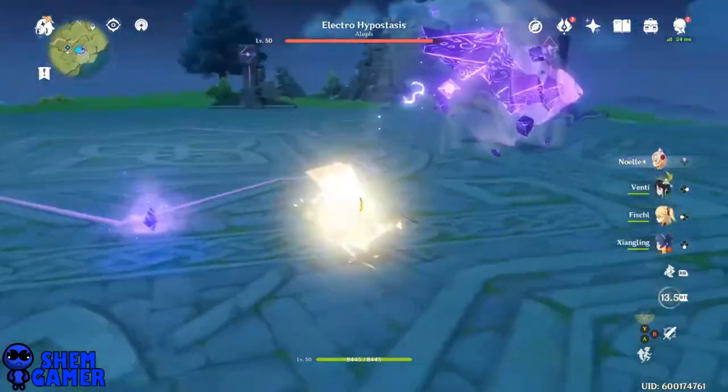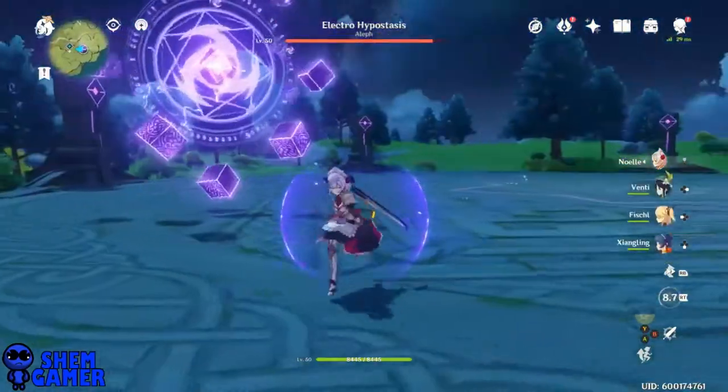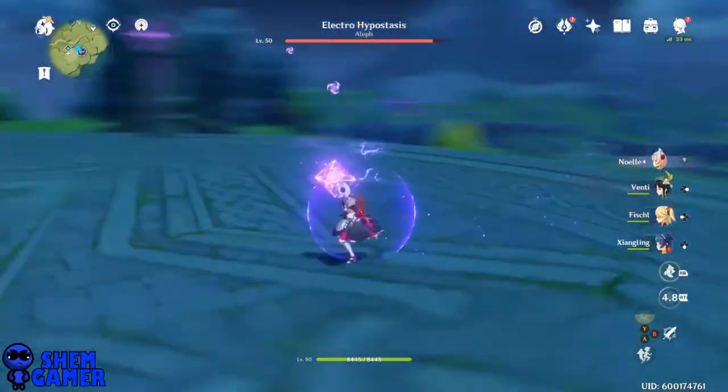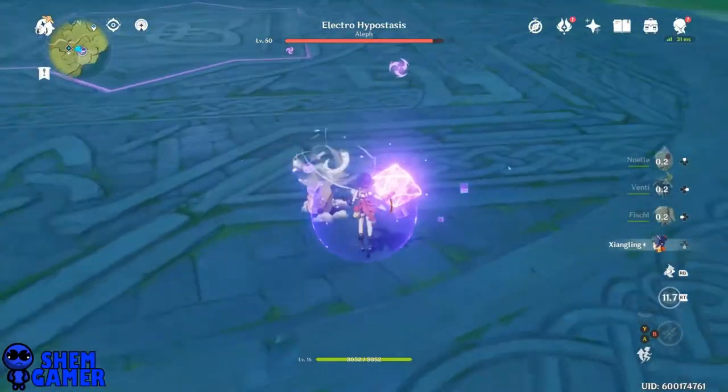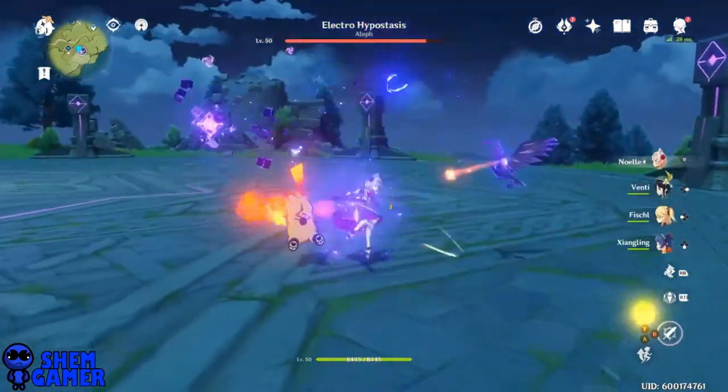One thing all the hypostasis have is: when it has those blocks, those cubes around it, you cannot attack it. So at this time you just want to try to dodge. But when it comes down, you want to try to get as much burst damage as possible as quickly as you could — try to get it down.